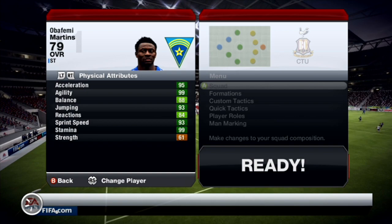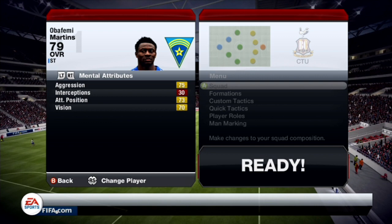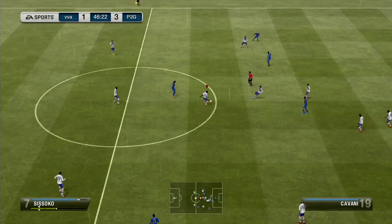He has a medium attack work rate and a low defensive work rate with that 5-star weak foot. He has 95 acceleration, 99 agility, 88 balance, 93 jumping, 84 reactions, 93 sprint speed and 61 strength, along with 75 aggression, 73 attacking positioning and 70 vision.